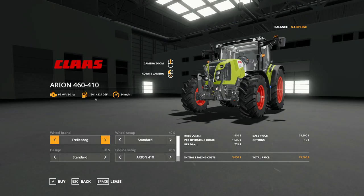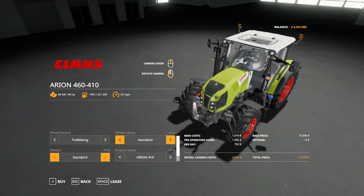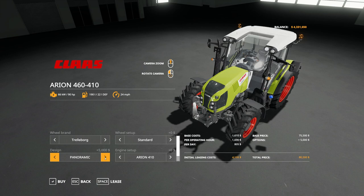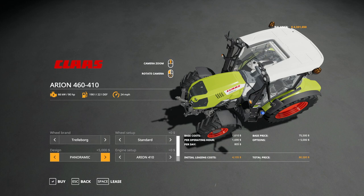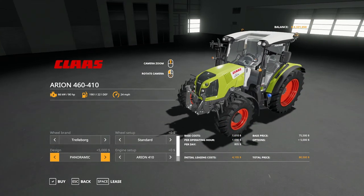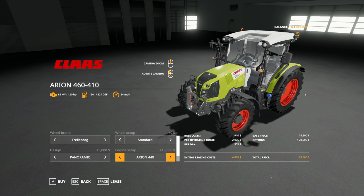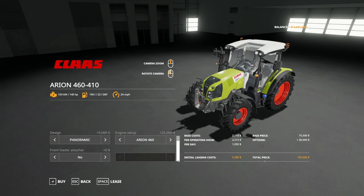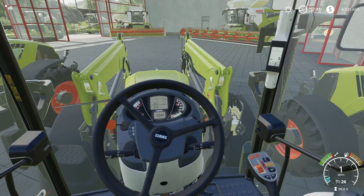Going into the 460-410 shop options, you can change the tire and wheel setups as standard fare. For the design you can either do standard or panoramic — not too much changes, just the top section. You can also choose the engine setup, which will increase the horsepower, as well as the front loader attacher. So yeah, we've got both of these tractors covered.